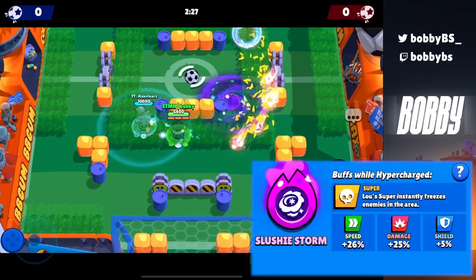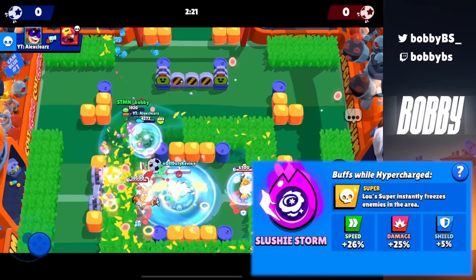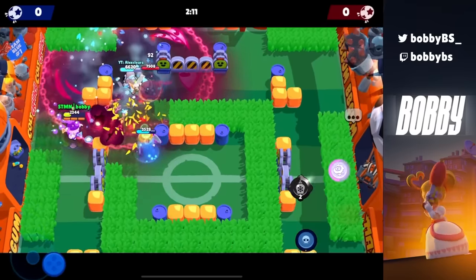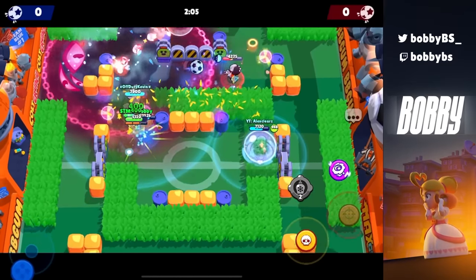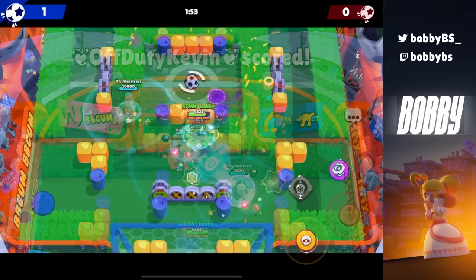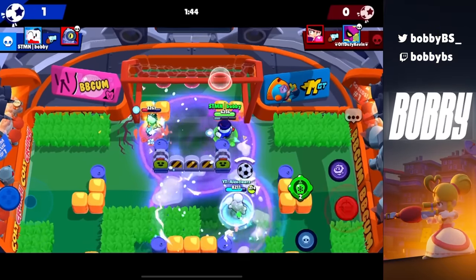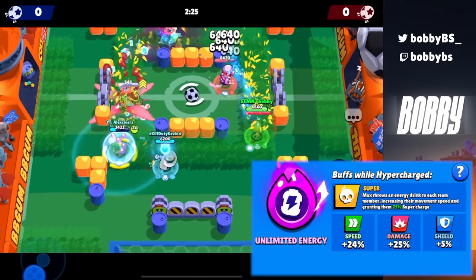Coming in at number 4 we have Lou's Slushy Storm. When you throw your hypercharge onto somebody it instantly freezes them — they're just automatically dead, there's nothing they can do. You're hypercharged, doing tons of damage, and clipping them. I believe if you hit seven bullets you can also chain your hypercharge and throw it onto someone else. It's absolutely ridiculous especially against tanks — it's as close to a guaranteed kill as there is in Brawl Stars.